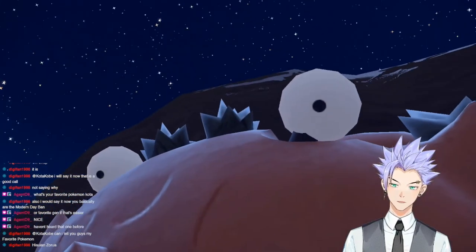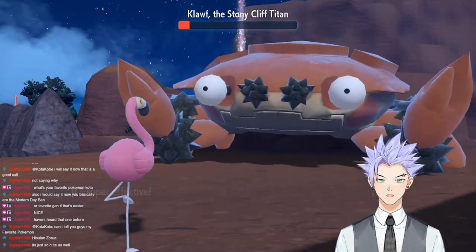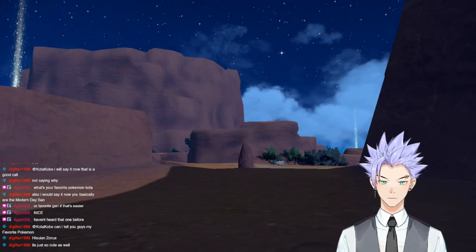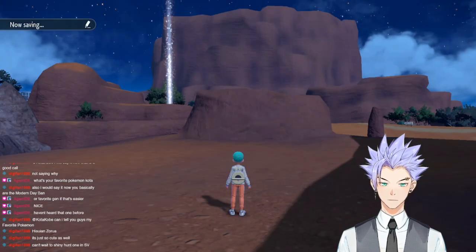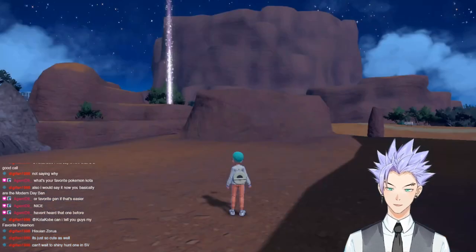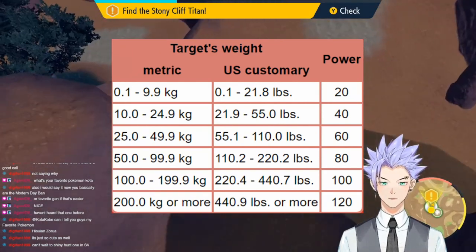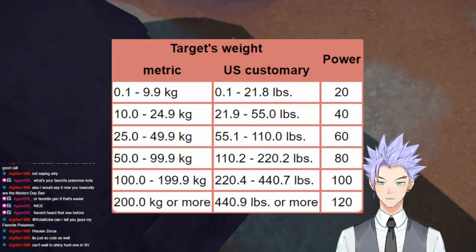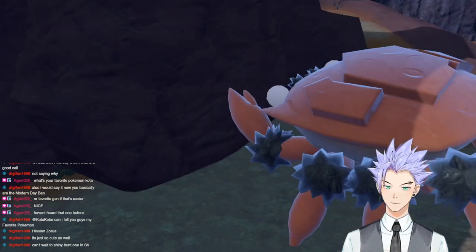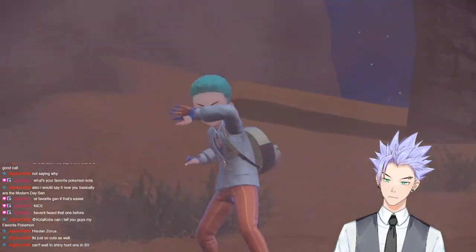Next up was the Stony Cliff Titan Klawf. The fight starts, Bubblegum uses Low Kick, and Klawf dies. Even I was surprised - normally Titan Pokemon are supposed to be much tankier than their originals. Low Kick's damage depends on how much the opposing Pokemon weighs, and because all Titan Pokemon are huge, Low Kick's damage against these Titans equals that of a Close Combat. We now have two moves capable of over 100 base damage this early in the game.